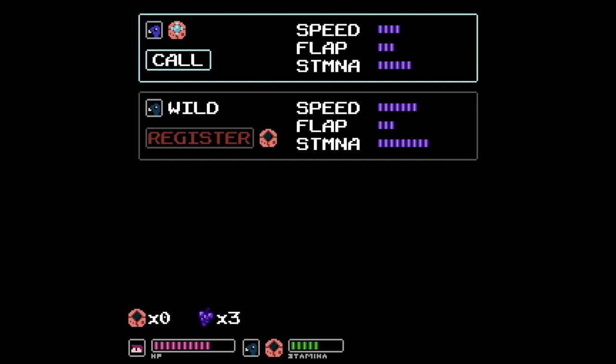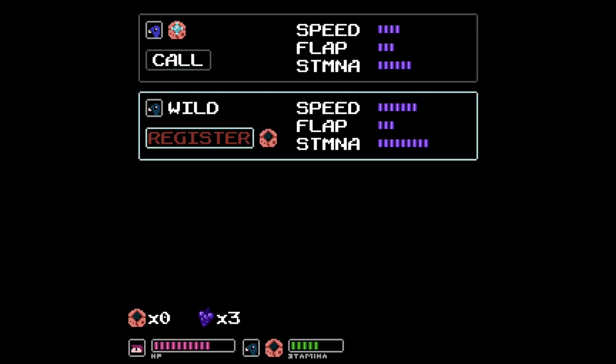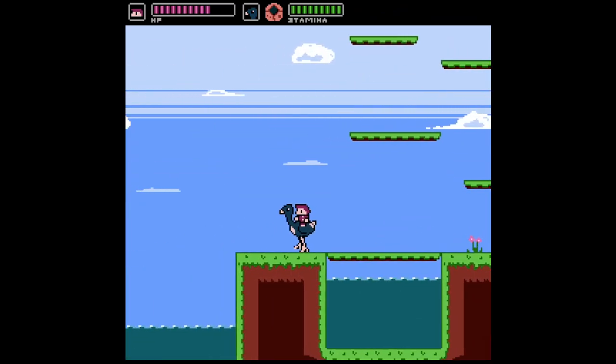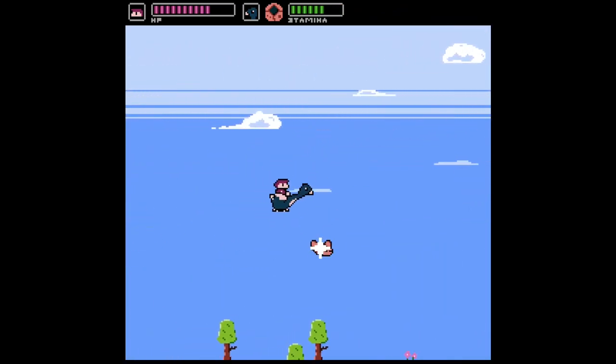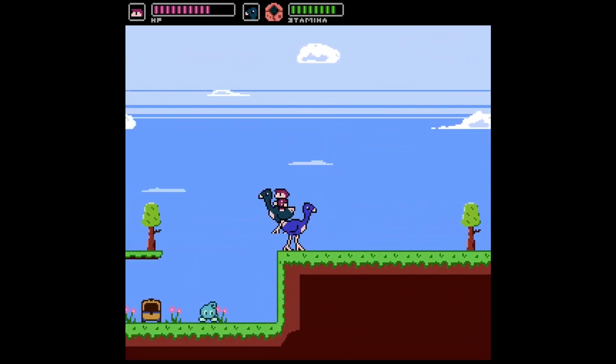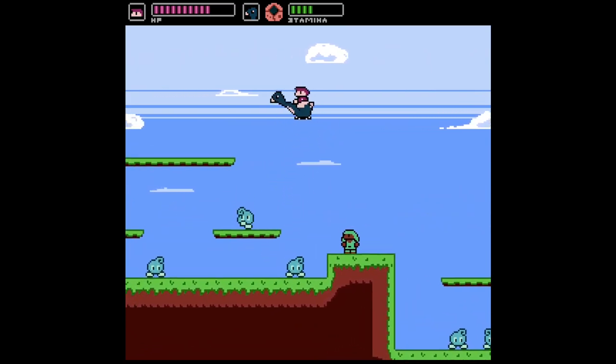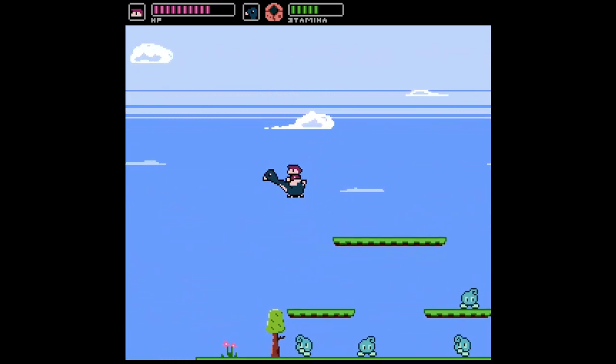I want to use these Osberries on the Osmu I'm riding now because it's a really good one, but I can't — it's a wild Osmu. I need to find an Osmu stone to be able to register it. The game started me out with one so I could get that first Osmu, but to register this wild one I'll need to go find another. I'm going to try to do that without losing this Osmu, because it's got amazing stats. My old registered Osmu I can call at any time and it'll come to me.